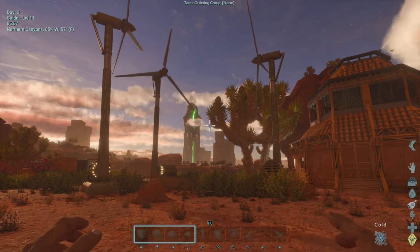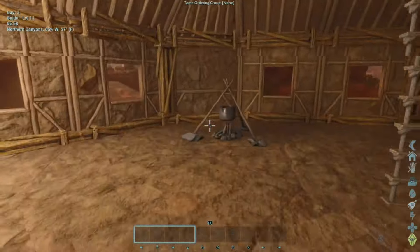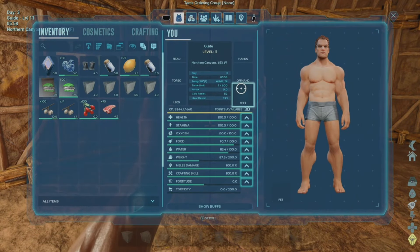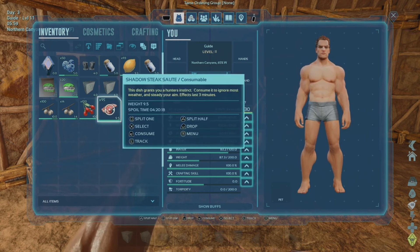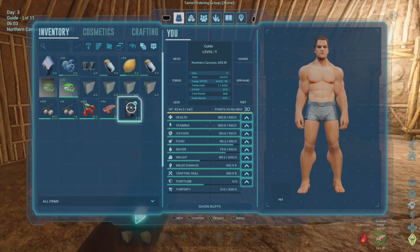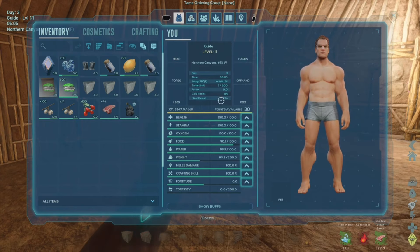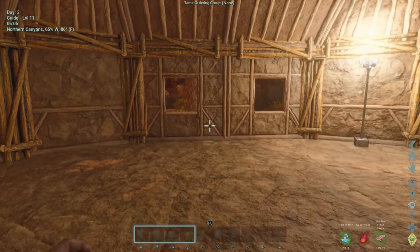Now that we've drank something, let's get a bite to eat. Most would opt for a basic cooked steak, but the meat we will be eating today is even more valuable. We'll be eating the Shadow Steak Satay. What you're going to need is three pieces of fine meat — you can use three cooked prime meat, three cooked prime fish meat, three cooked lamb chops, or three prime meat jerky. Toss that meat into an industrial cooker or cooking pot, then add 20 mejoberries, eight narcotics, two rare mushrooms, one savoroot, one rockarrot, and some water. Cook this up and you get a buff that gives you plus 50 hyperthermic and hypothermic insulation, as well as 80% reduced weapon recoil. This buff lasts for 180 seconds before you need to consume another one. Not only is this great for the heat, but it's also an invaluable tool when exploring caves and using any weapon that has some kickback.